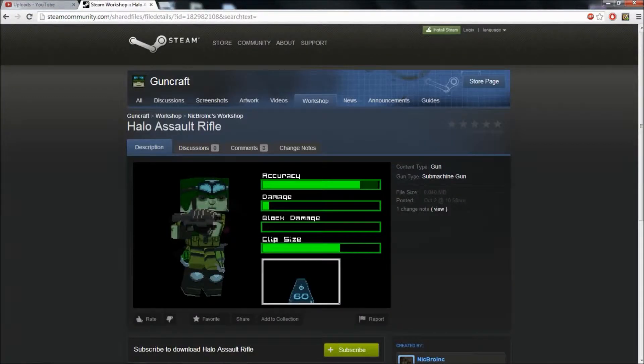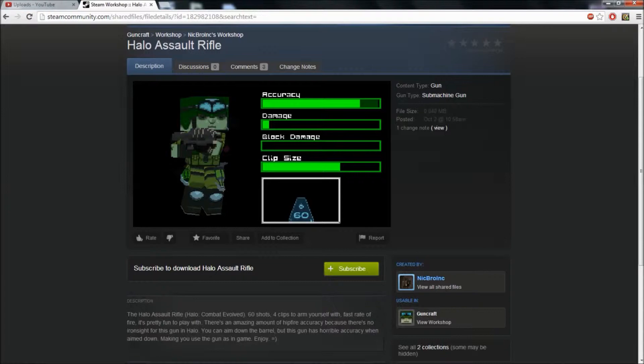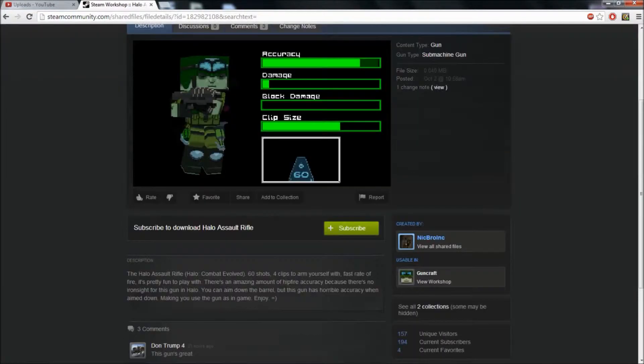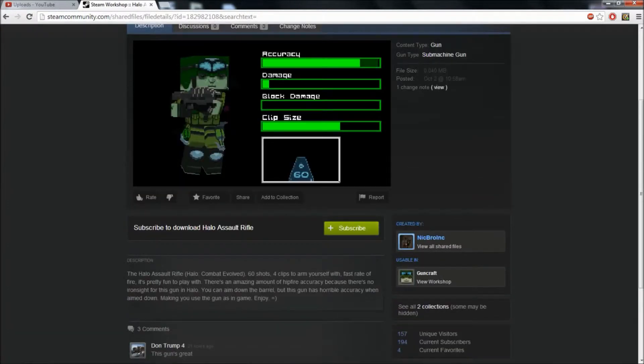So let's say you want to download this gun, right? Well, you go to the Steam Workshop. You type in Halo Assault Rifle. You go into the GunCraft Steam Workshop on Steam and you type in Halo Assault Rifle. You should look for the one by this YouTube channel that you're watching — Nick Bro Inc. Here you can download it. You click on the subscribe button. If you don't want to search for it, you can just click on the link that will be in the description. I may make a new version of this, where I take a clip out or two clips out and add more damage to the gun.